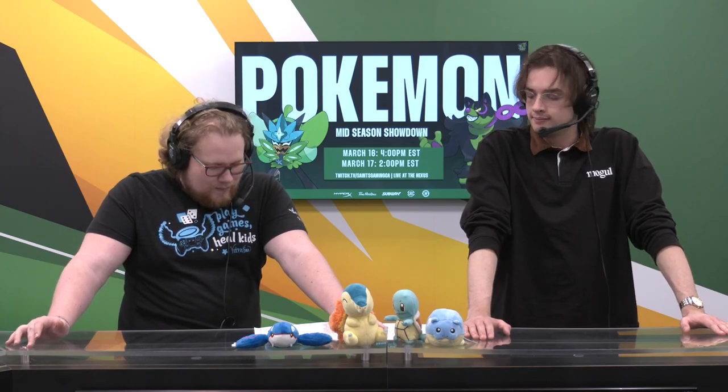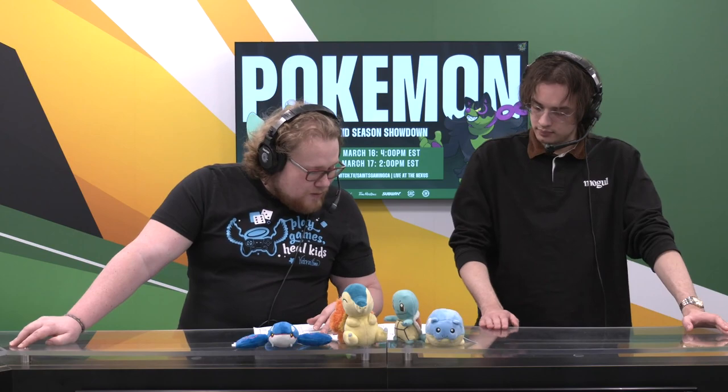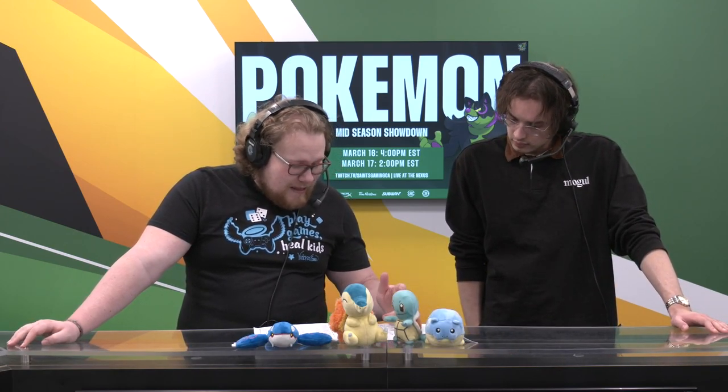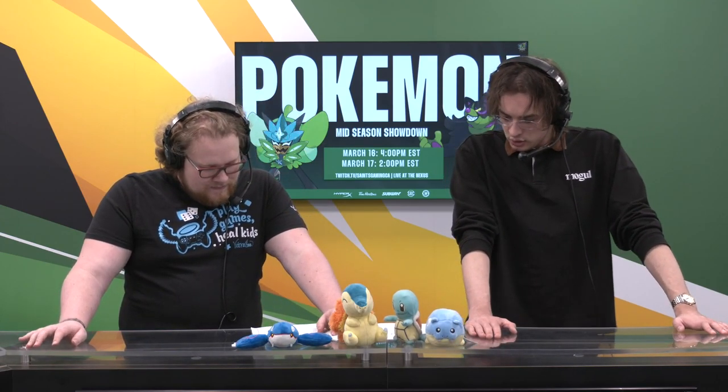I think these teams are very interesting and diverse. I wouldn't be shocked if we got a Game 3 here. There's a lot of different change-ups you can make with these teams — you have a few different modes and a few different things you could bring. If Eric doesn't trust that Psychic team... I don't know what the counter for that Psychic team is here. Maybe that Urshifu Single Strike is the counter, but really that Sneasler can deal with that Urshifu.